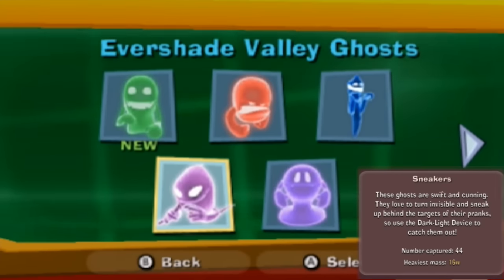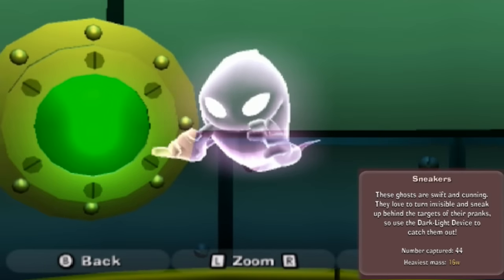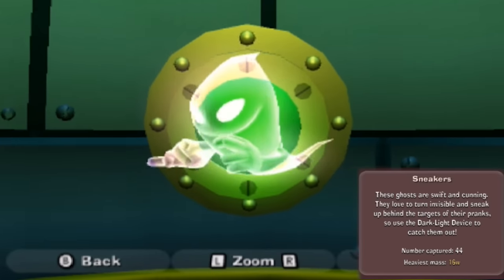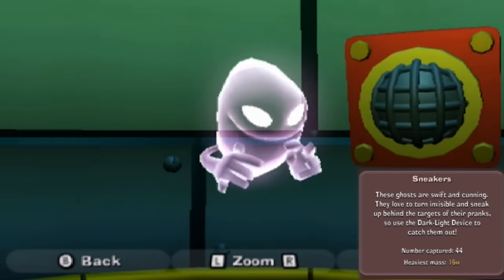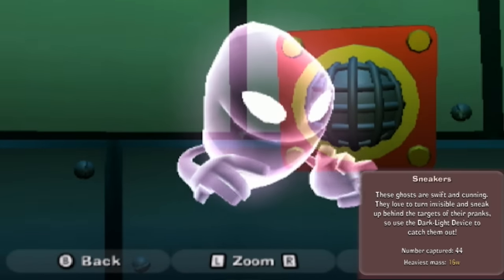What else we got? Sneakers. These ghosts are swift and cunning. They love to turn invisible and sneak up behind the targets of their pranks, so use the darklight device to catch them out. We've captured 44 of them and the heaviest was 16 W's. Also I can zoom in on them but it doesn't seem to make too much of a difference.